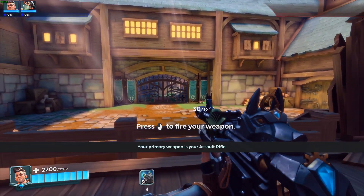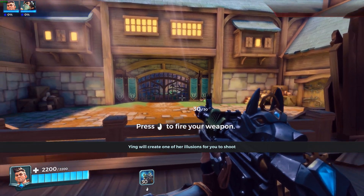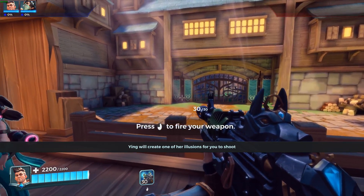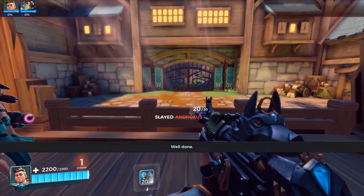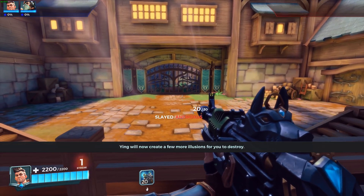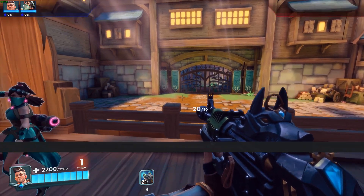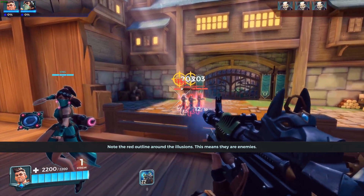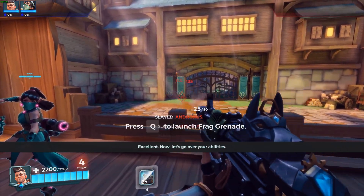Your primary weapon is your assault rifle. Ying will create one of her illusions for you to shoot. Well done. Ying will now create a few more illusions for you to destroy. Note the red outline around the illusions — this means they are enemies. Excellent.